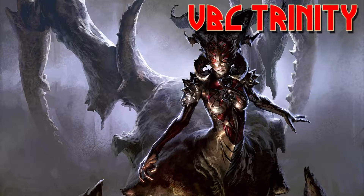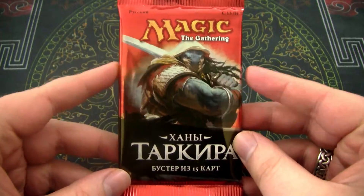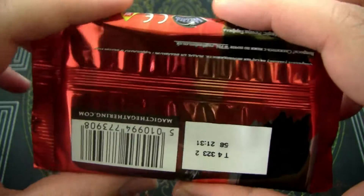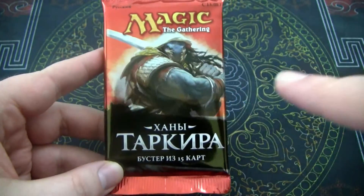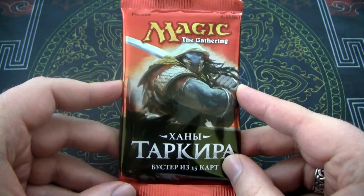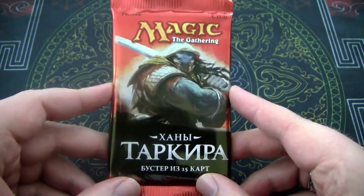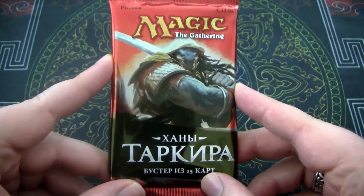Hello everyone, my name is Kel, and welcome to another episode of Monday Morning Magic. Today we open up a pack of Russian Khans of Tarkir. As always with foreign booster packs, there will be pictures of the cards in English in case I don't know what they do, so you can read along to verify. I'm mostly only going to talk about cards I already know, and maybe a little bit of the art. Anyway, without further ado, let's crack in.